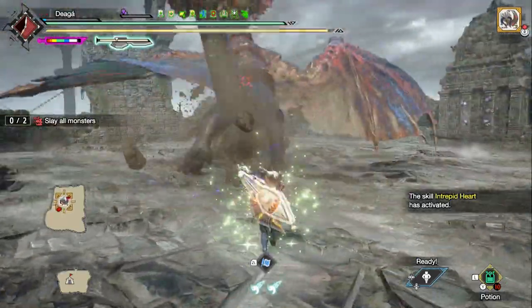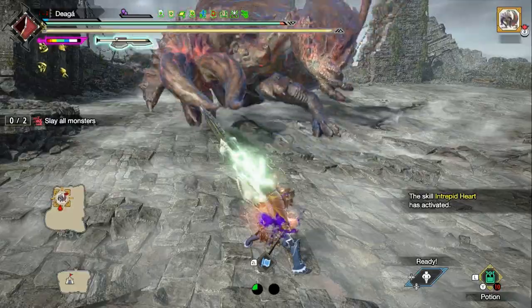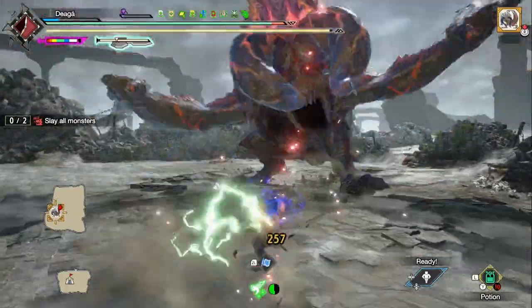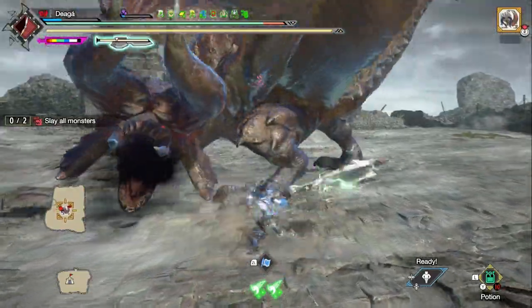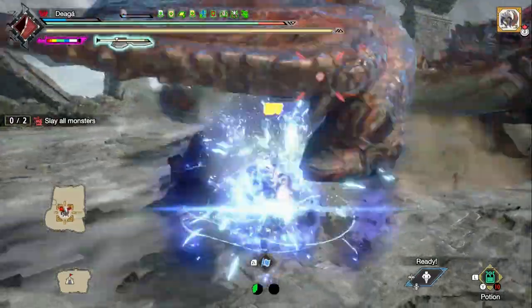No more fun games — gotta heal up and get back in action. So yeah, just focusing on the head. Its tail tip is also a great elemental weak spot, and also a raw weak spot as well, but the tail tip has the problem that it goes away once you detail it.